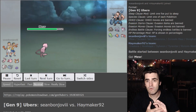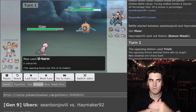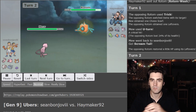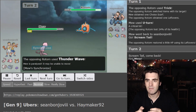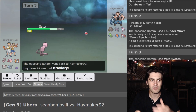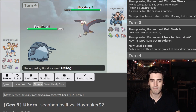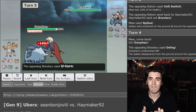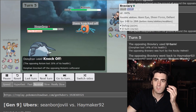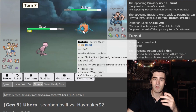Turn 1, we get Mew versus Rotom-Wash. Our opponent ends up Tricking me a Choice Scarf, leaving Mew a bit neutered. But I didn't really lose momentum as I had already decided to pivot out, kind of expecting either a Trick or a Volt Switch. I go back into Scream Tail — my opponent had done the Double Trick thing before, so I thought maybe I'd get my Leftovers back. But instead I get punished: I get Thunder Waved. Synchronize doesn't give him Paralysis because he's an Electric-type. He goes into Braviary and decides to get rid of those Spikes with Defog, so I go into DonFan — Rocky Helmet — and give some chip to the Braviary.